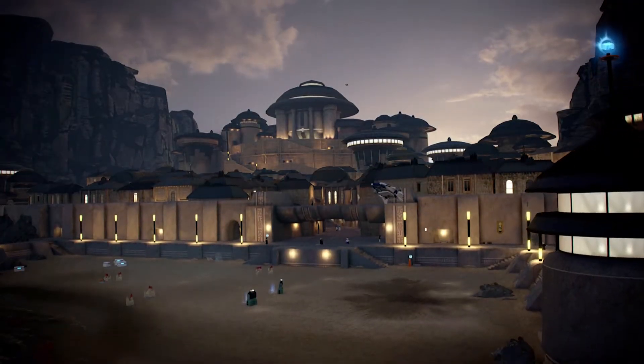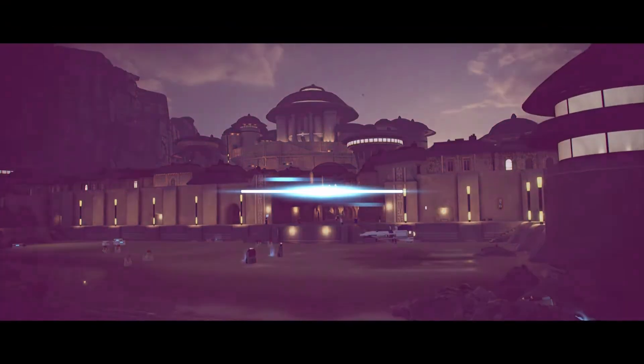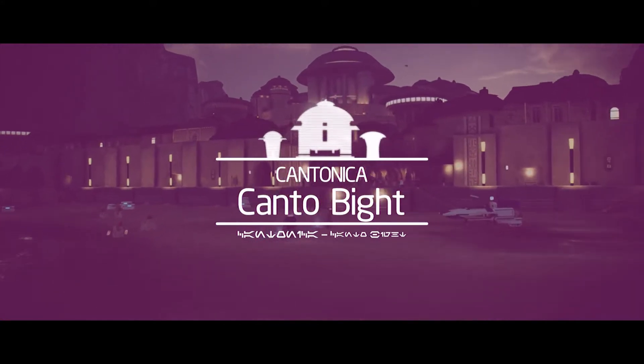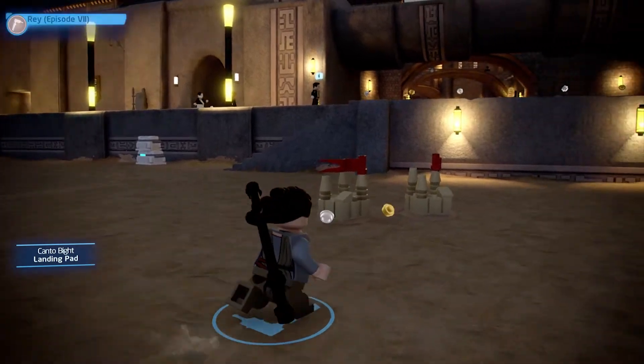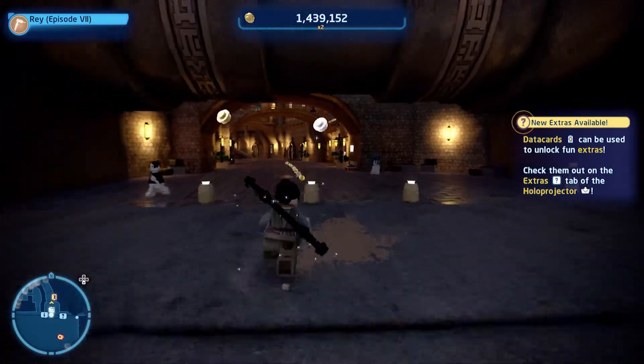The data card on Cantonica can be found at Canto Bight. You'll need to make sure you've unlocked a character with a grapple for this one. Head straight from the landing site, follow the paths around until you see a stall, then turn right, go up the stairs and head down the lane on the right. Through here, just to the right, are a series of grapple points. You'll need to grapple between each of them and then drop down onto the data card to claim it.